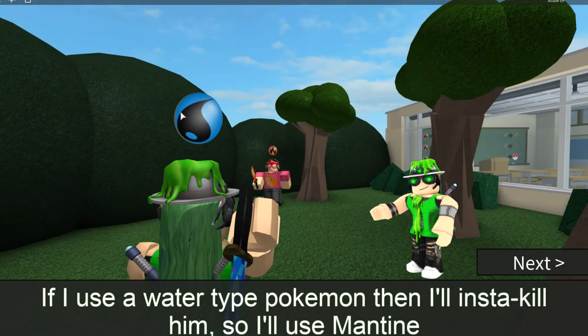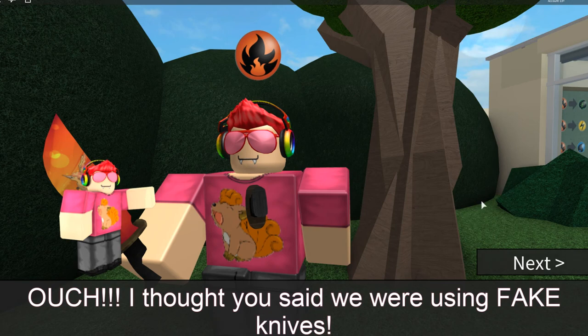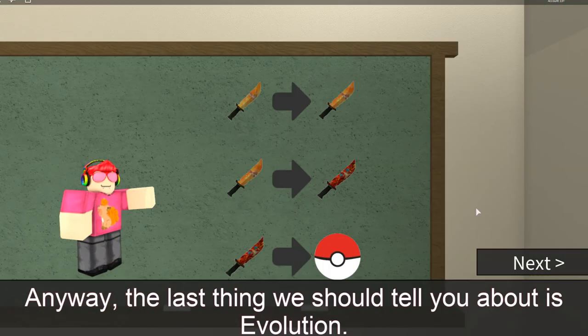So if he's going to attack someone with a water... wait. The person with the water knife is attacking someone with the fire knife. So it's going to be an insta-kill. Let's get him. Ouch. I thought you said we were using fake knives. Oh oops, forgot about the fake part. Anyway, the last thing you should know is to tell you about evolution. You can actually evolve the knives. That is crazy.